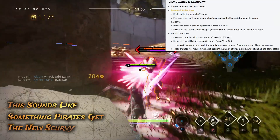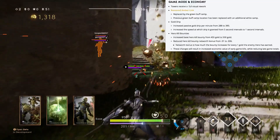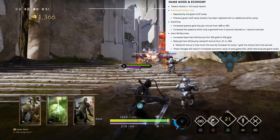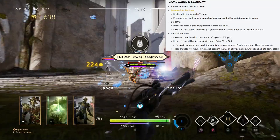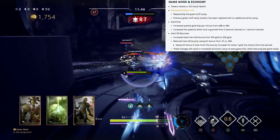Now there's something called the gold drip. It sounds terrible, but you have an increased passive gold drip per minute from 288 to 390. So the jungler is no longer going to need to farm to get everybody gold — it's just a passive thing now. The jungler has almost his own lane that he doesn't defend, he just maintains. The increased speed at which drip is granted goes from five second intervals to one second intervals, so we'll be getting more gold faster.